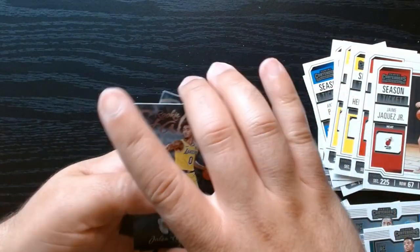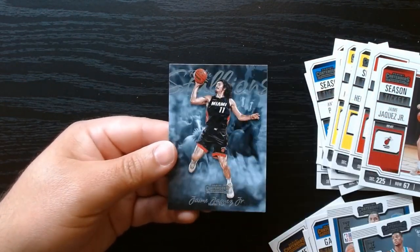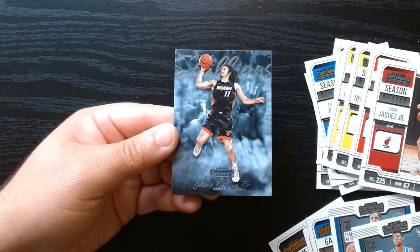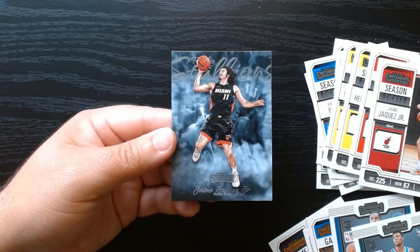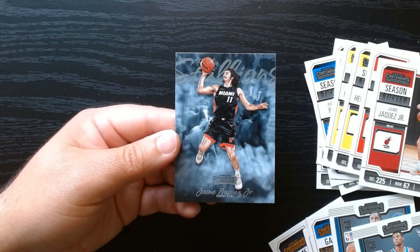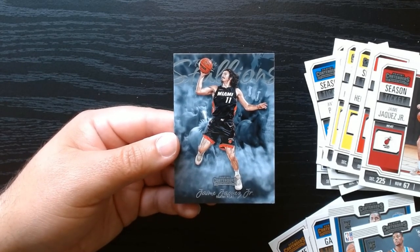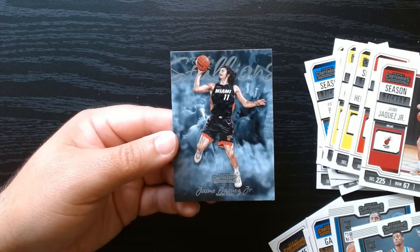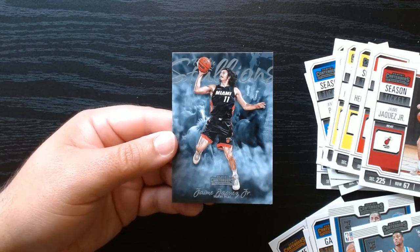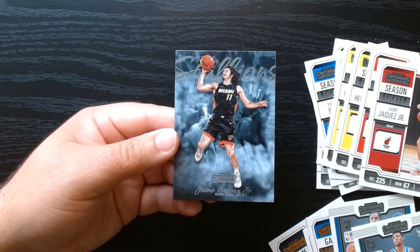And of course, as you can see, closing it off with the Rookie Stallions and finishing it off with Jaime Hakes Jr. So that was 2023-24 Panini Contenders Basketball. Overall it was exciting — no Wemby, but we will take the ones that we got, which wasn't too bad with the Brandon Miller, Scoot, and the Rookie Stallions of Hakes which I did not have. Hope you guys enjoyed it, see you next time, take care.